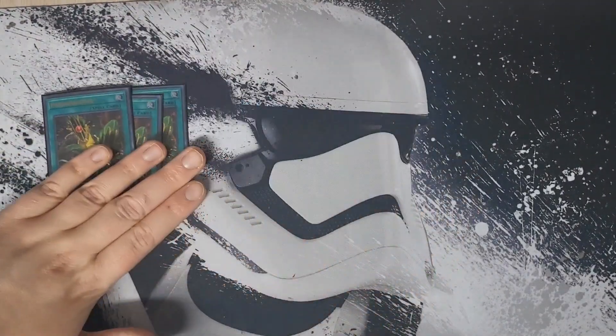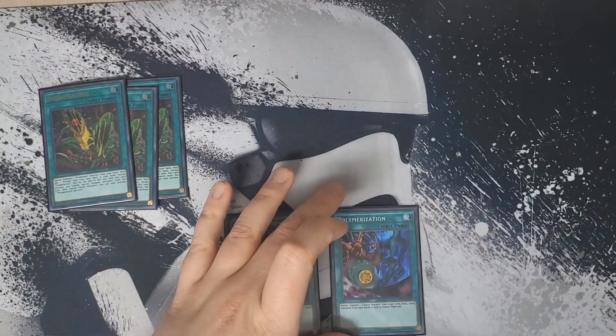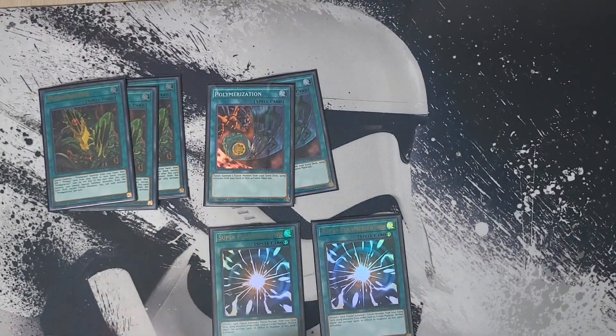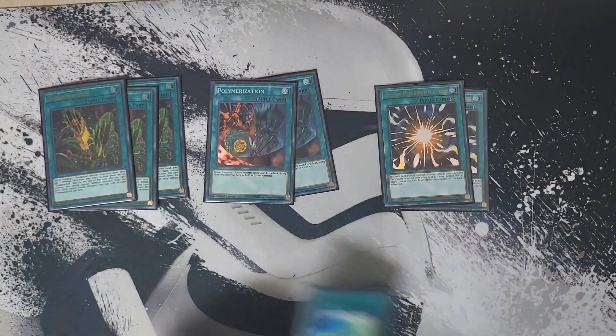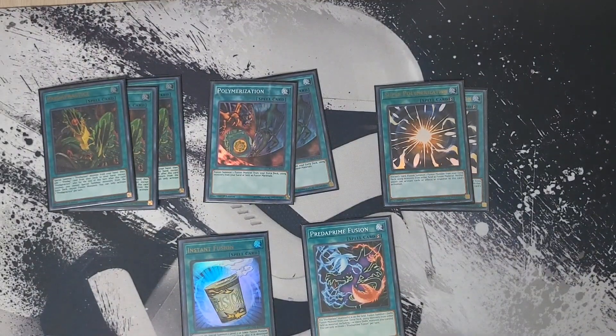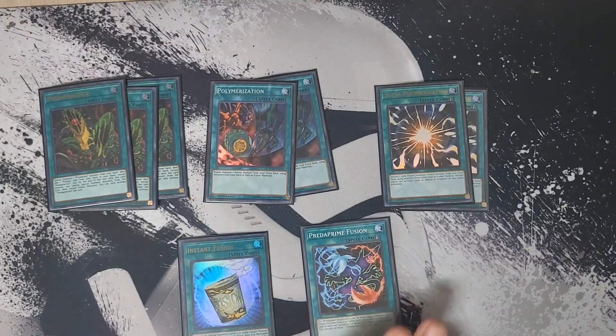For the generic fusion spells we're playing two copies of Polymerization, two copies of Super Polymerization — you can play three but I like it at two. With the changes we've made, the extra deck has gotten a lot tighter and we've had to eliminate hand traps entirely to facilitate some new options in the extra deck. We're also playing one copy of Instant Fusion and one copy of Preta Prime Fusion. Preta Prime Fusion is kind of like Super Poly but your opponent can respond to it and you need two monsters on your side of the field. It's good as a battle phase fusion card where you don't have to discard like you do with Super Poly.